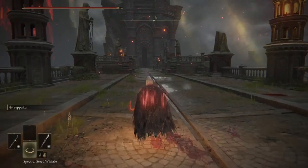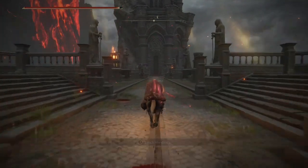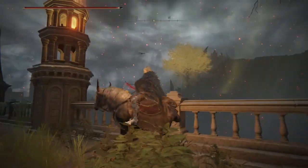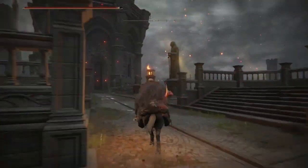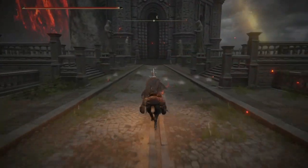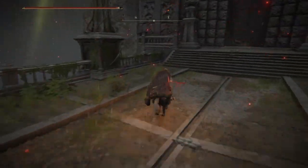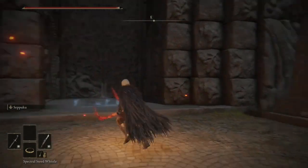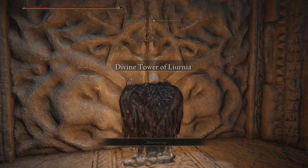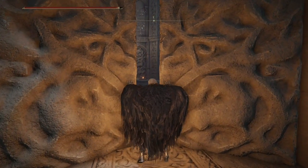Then you want to jump on your mount and go all the way to the end — there's a big tower there, looks pretty cool. Got slightly distracted there. Anyway, to the door at the end. Once you get here, open this — and now we're at the Divine Tower of Liurnia. Once we get to the top, we'll be able to collect the other item.